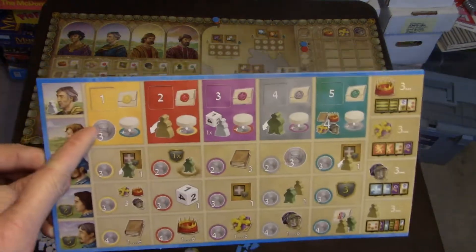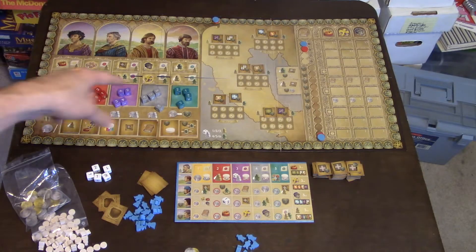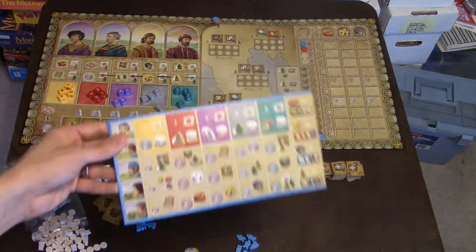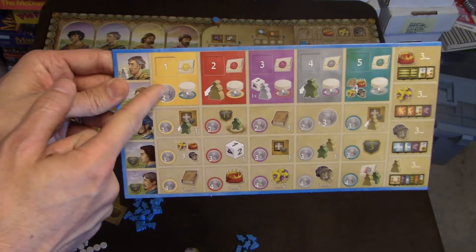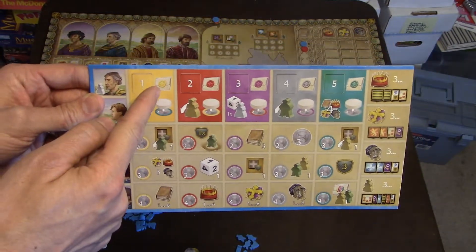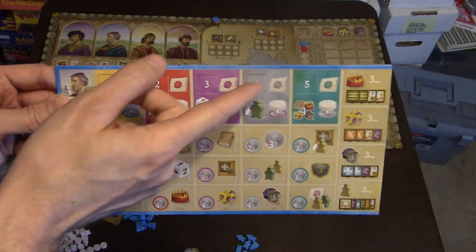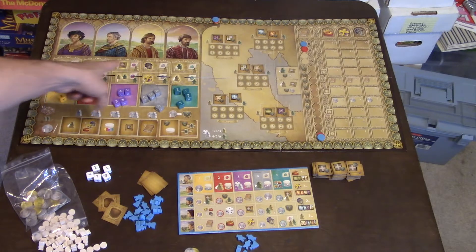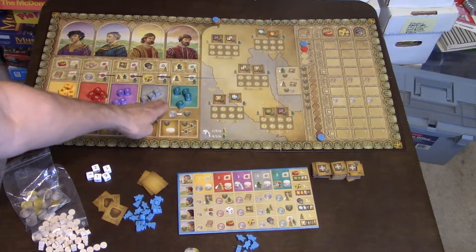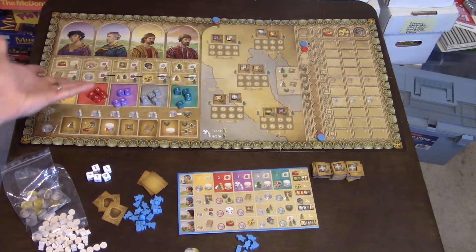On your turn, players take turns grabbing a die and doing certain actions. You've got three separate actions on each color. The first action involves sealed letter tiles — if you choose one, you take advantage of a tile in that area. The tiles come in yellow, red, purple, gray, and teal seals, each with specific costs.